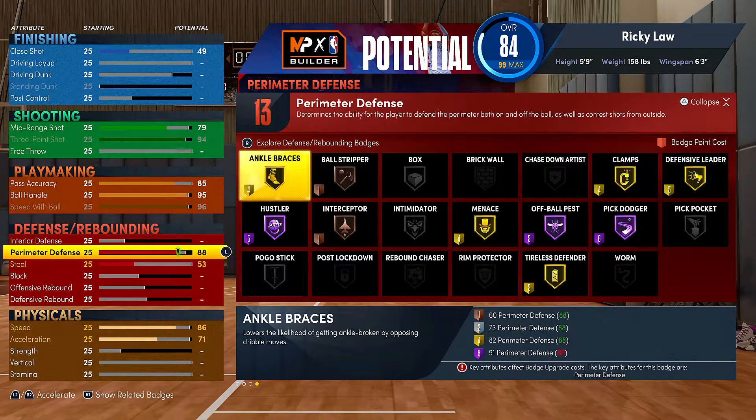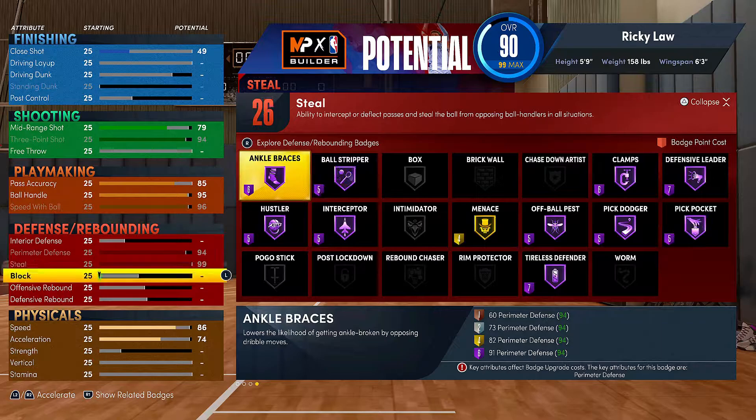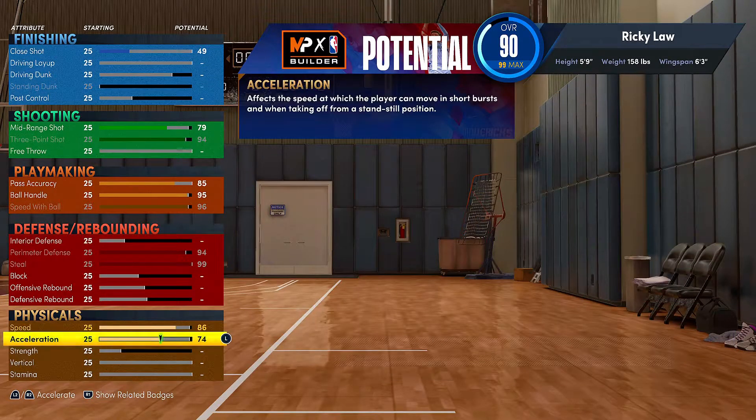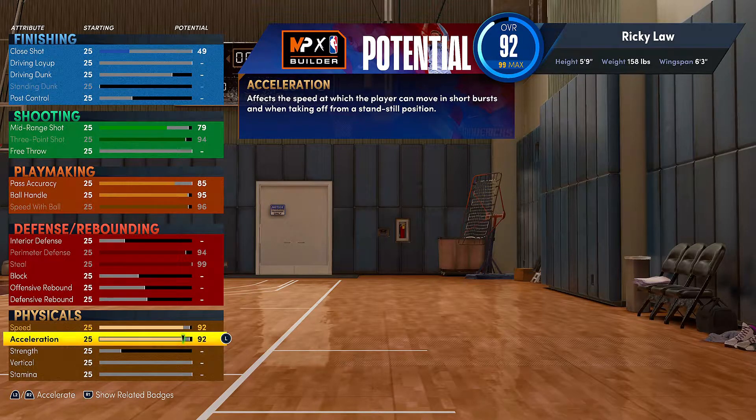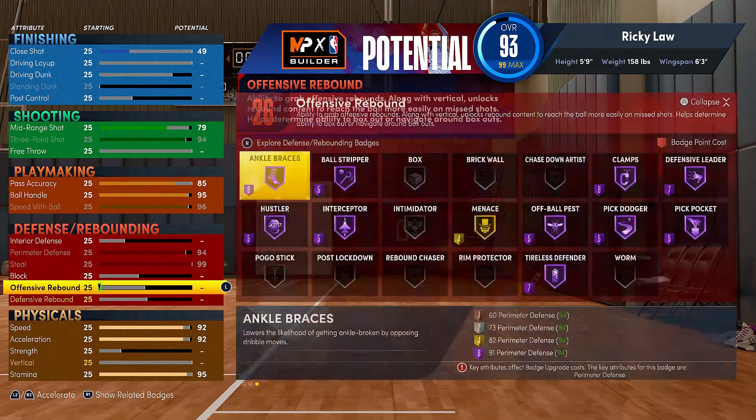Perimeter defense is going to be a 94 so you get that hall of fame clamps, and steal is going to be a 99. For speed and acceleration, you don't want to max those out because they're kind of overrated — you're the point guard so obviously you're gonna have the ball in your hands most of the time, so it doesn't make sense to max out speed. For stamina you want to put that at 95.